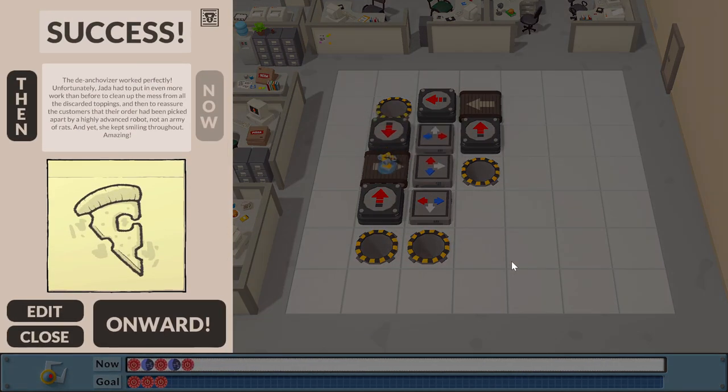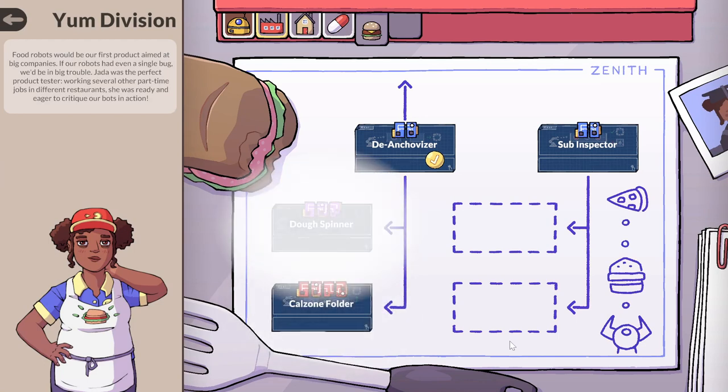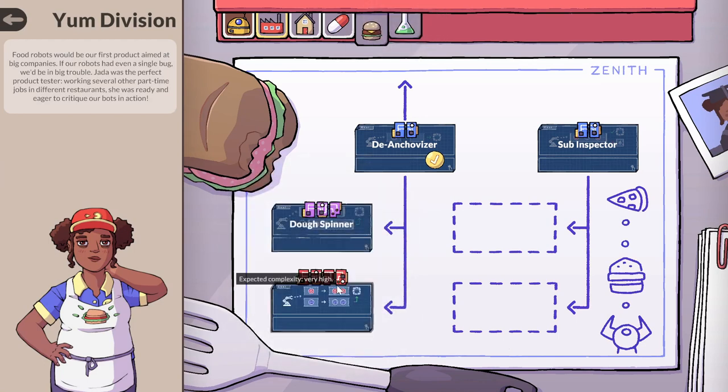The de-anchivizer worked perfectly. Unfortunately, Jada had to put in even more work than before to clean up the mess from all the discarded toppings, and then to reassure the customers that the order had been picked apart by a highly advanced robot, not an army of rats. And yet she kept smiling throughout. Amazing. There are four stars on this - complexity very high. Oh, we're allowed to just leave. Interesting.